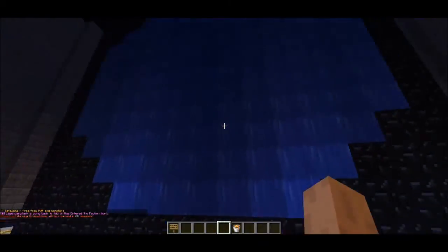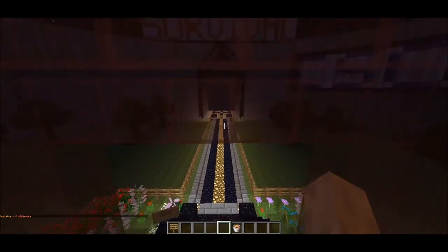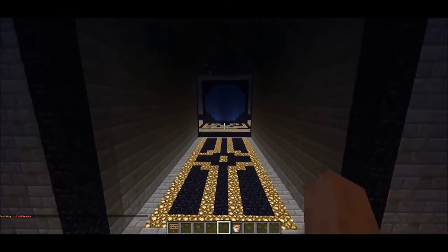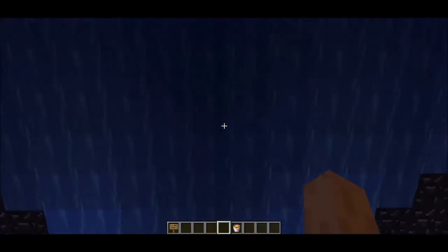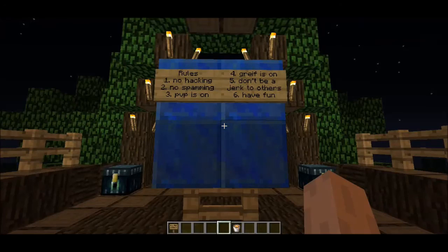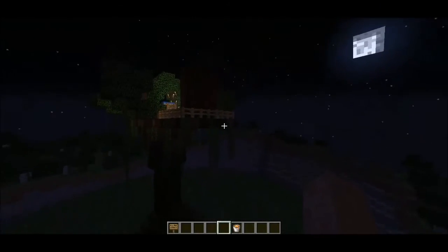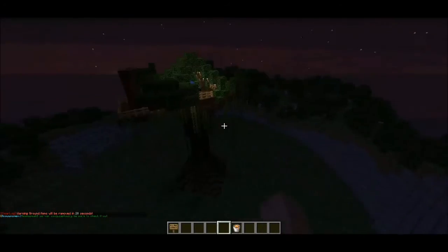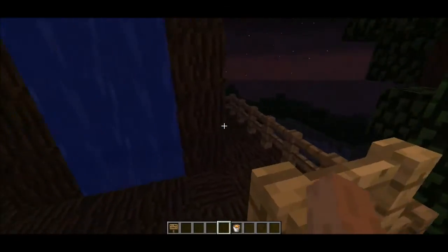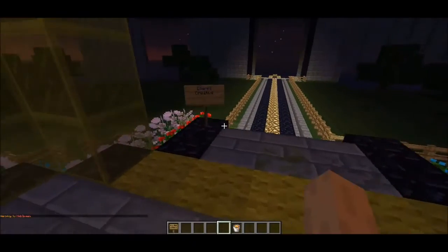Now we're going back to the hub world. This spawn point is annoying — it brings you right here, not over there, which is why I have these signs. Now we're going to check out survival. This is all Luso's doing, also known as Alex — that's what a lot of people call him on the TeamSpeak server. Rules here are simple: no hacking or spamming, PvP is on, grief is on, don't be a jerk to others, and just have fun. The way to get down is the ladder, not the tree.